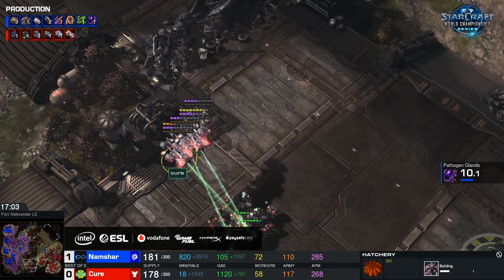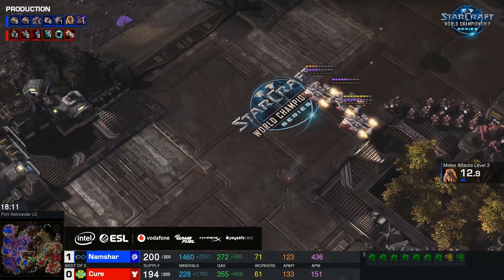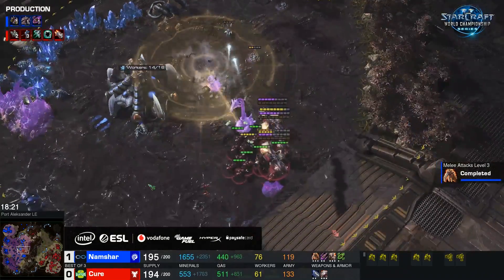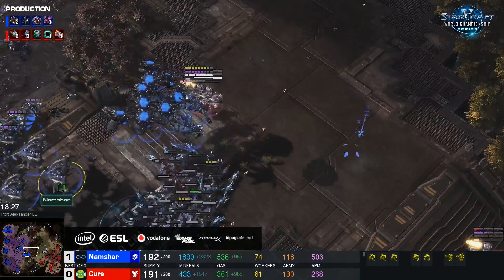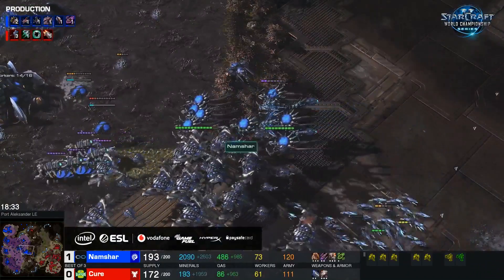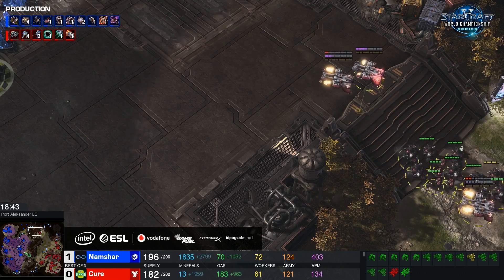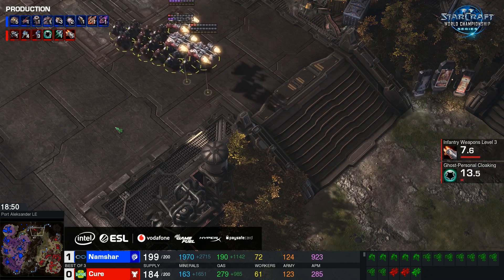Cure is working very hard right now to get back in this game. At 18 minutes in, Namshar is maxed out but it hasn't been pretty maxing out. Cure has been able to build up Vikings and Ghosts, and that's always scary in late game. We see this drop found by the Broodlords, so it won't get towards that forward base — and that's exactly what I mean. The Broodlords want to stay centralized, and that's what happens right here, making them actually useful rather than just running around hoping to get there in time trying to chase Medivacs.